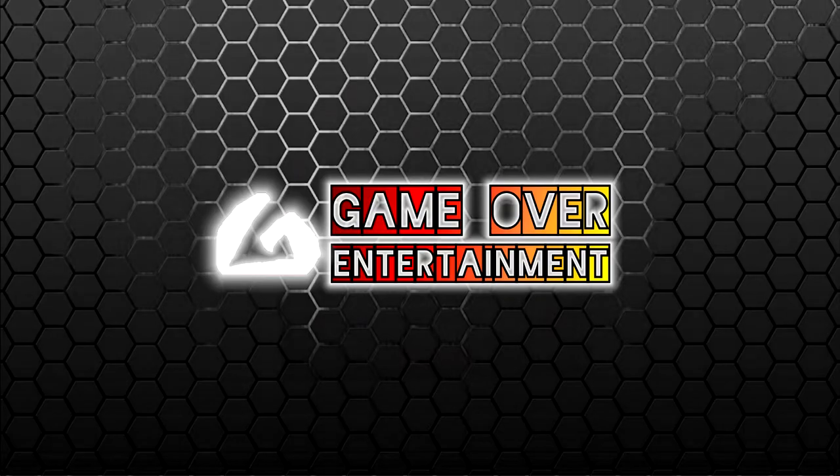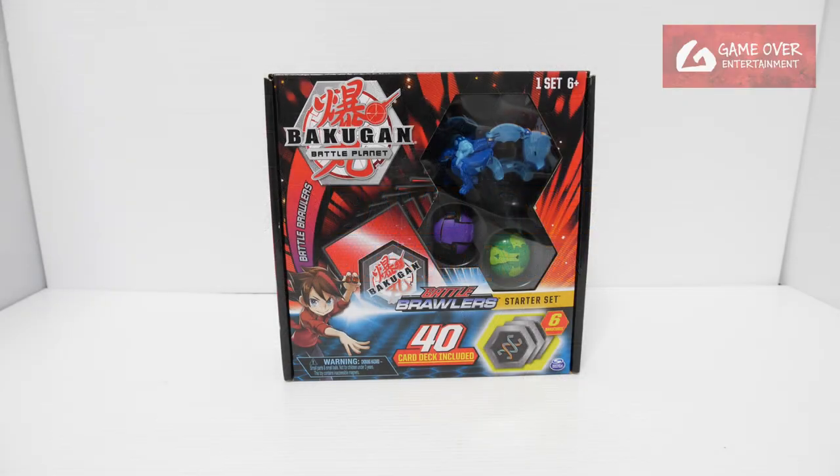Hello everybody, welcome back to another Bakugan unboxing video. Today we'll be continuing the unboxings of the Battle Planet Starter Sets. These are the sets which contain 3 Bakugan: 1 Ultra, 2 Cores, and the 40 Card Set.